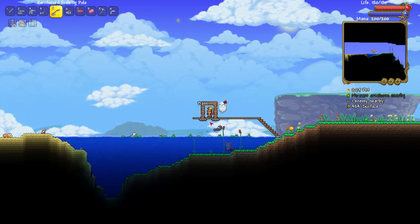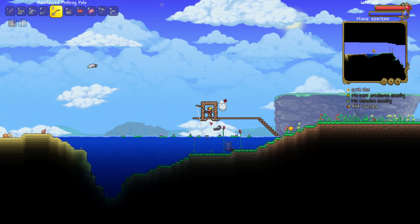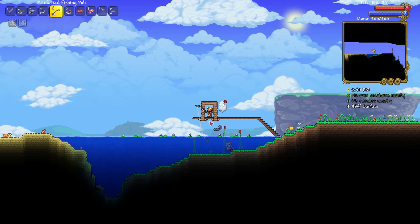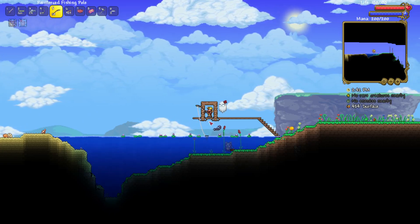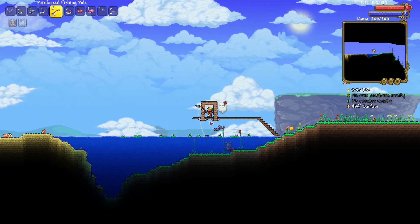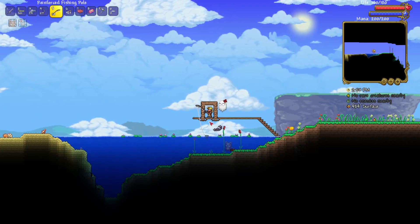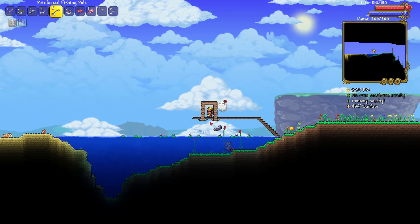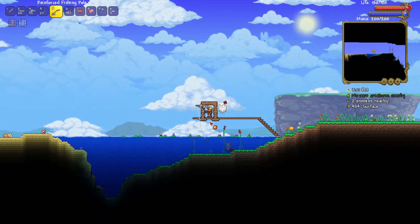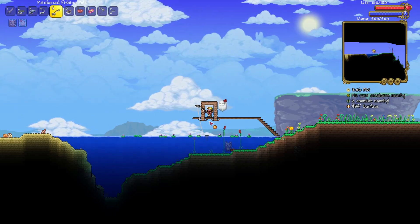It just means that there's no reason to save your crates. I tend to not break the altars. I think they removed the random chance for a crimson or corruption block to spawn several updates ago, but I still have it in my head that it could just completely ruin everything by putting a single block somewhere I don't want it.